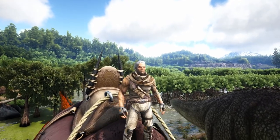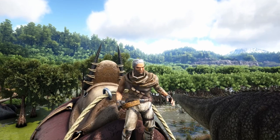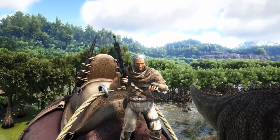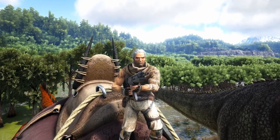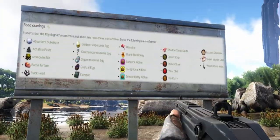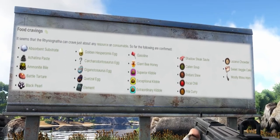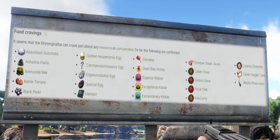On top of having your chosen sacrificial tame, you're also going to need a magnifying glass, a high-damage ranged weapon such as a pump shotgun or compound bow, and a low-damage ranged weapon such as a simple pistol or an assault rifle. You're also going to need some of the items from this list for the imprinting process, because Wildcard likes to make your life miserable, so best to gather all this stuff ahead of time.